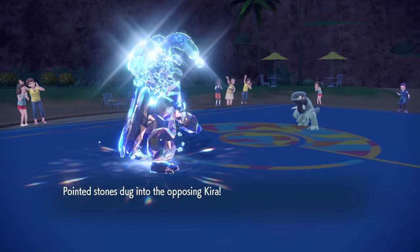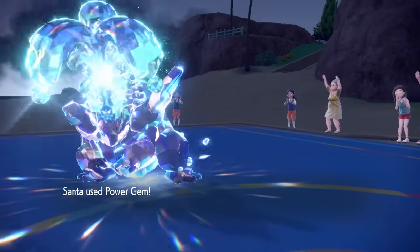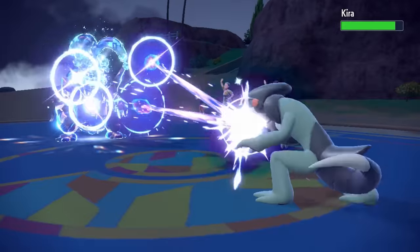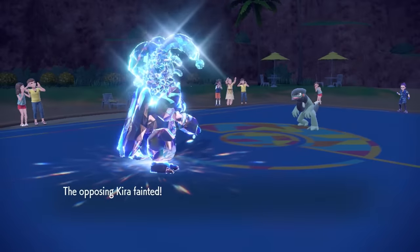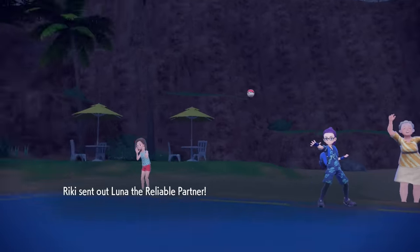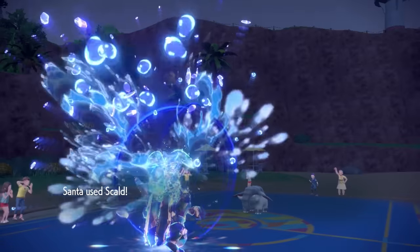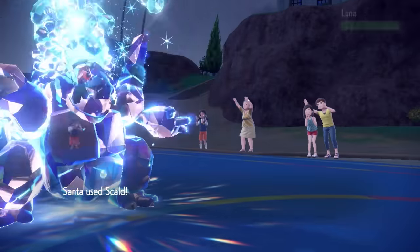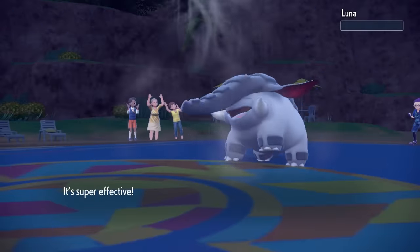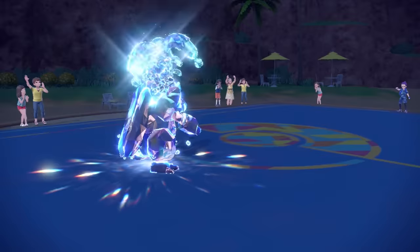They decide to go into the Cyclizar. The only way this thing outspeeds me is if it's Scarf, which it potentially could be. However, we do just outspeed and Power Gem its ass, and that does take care of the Cyclizar — it's really fun seeing Big Boy over here outrunning some pretty fast threats. Then they decide Donphan's the kind of guy who can take a Power Gem, potentially. Psych — I have the Scald. I can go for the hot water. No Sturdy for you. That is going to take care of it.